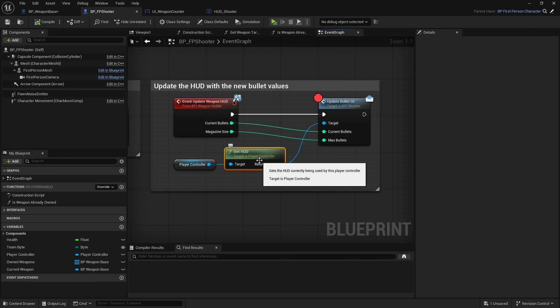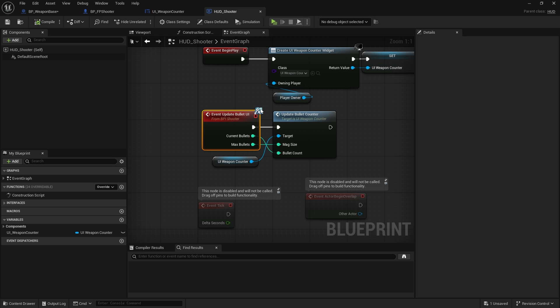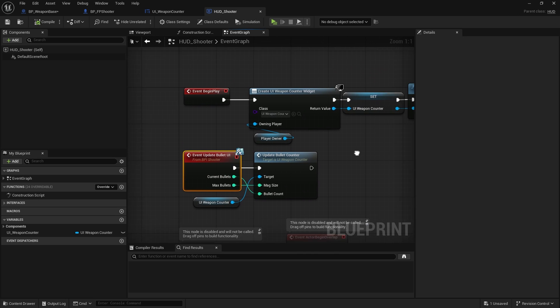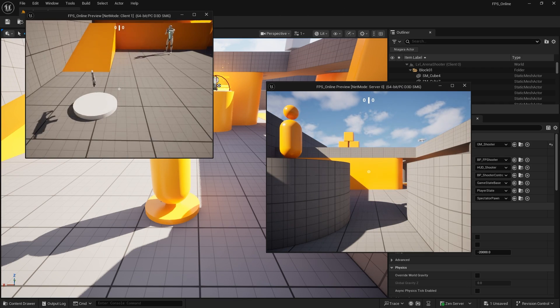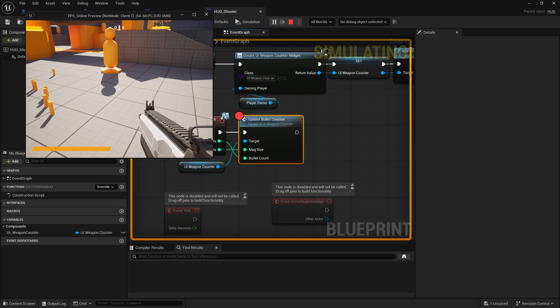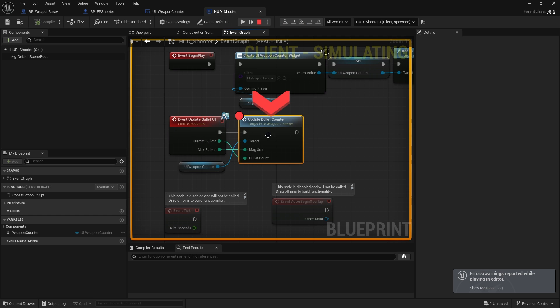Get HUD should return the HUD class of the player character, which is set to HUD Shooter. So why is this not getting called? Let's investigate. Get HUD for player controller, bring in the widget counter — the Update Bullet Counter works the first time I pick up the gun, as we saw it stopped just fine. It's just when I fire afterwards that it doesn't work.